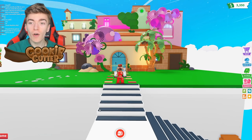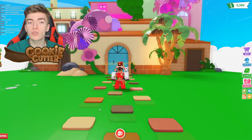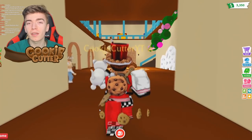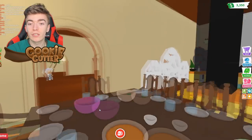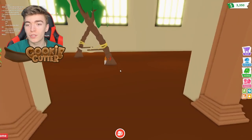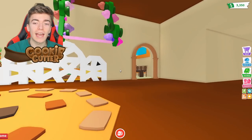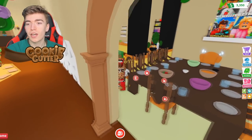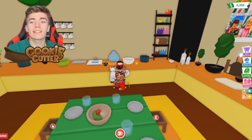This Encanto building is amazing. Let's go inside and check out the extreme details this player has created to replicate the Encanto building. Straight away we're greeted with literally every single room, which is amazing. There are some little hammocks, a cool staircase, a giant dining table, and the kitchen is fully decked out.